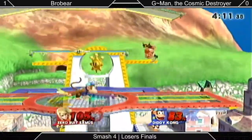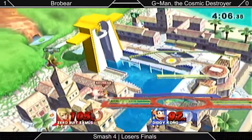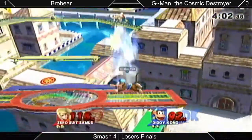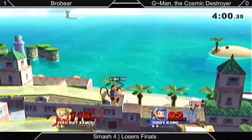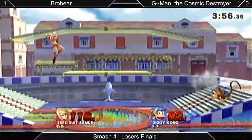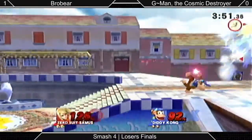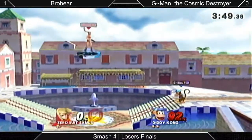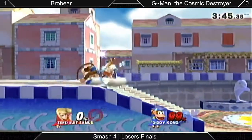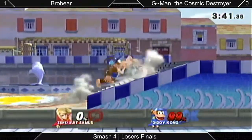G-Man over here going uh-huh every time he jumps. G-Man does still have the lead, though. Trying to bait out a near dodge, but BroBear finally just jumps for her. Neither one of them wants to be near the ledge. BroBear gets very close to the ledge there — great reaction to the dash attack. Sometimes it's hard to predict exactly where ZSS's gonna go after that.